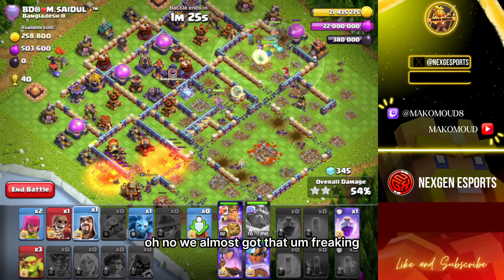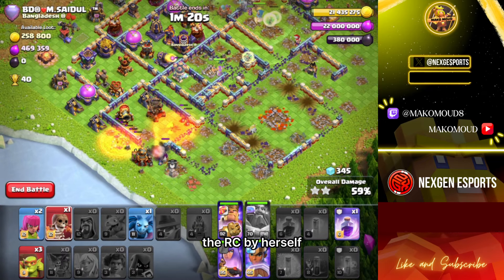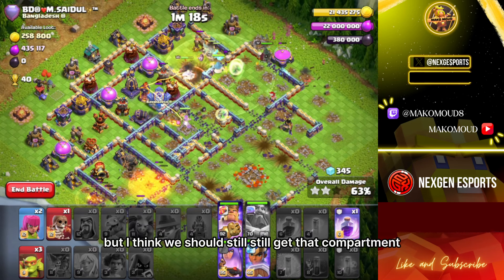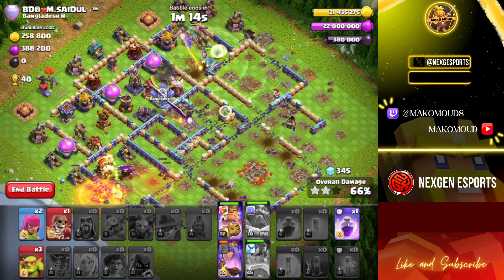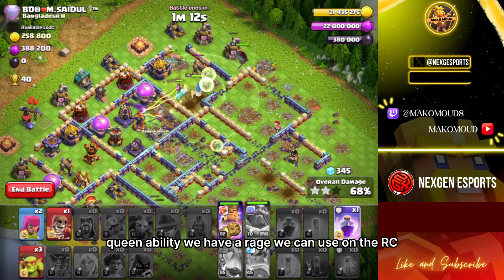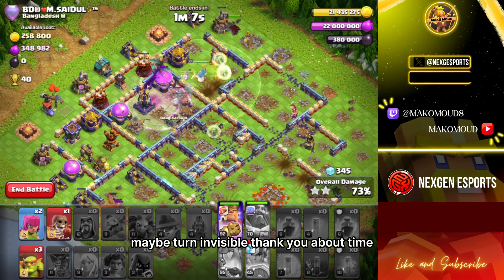Oh no, we almost got that. The RC is by herself but I think we should still get that compartment. Queen ability — we have a rage we can use on the RC, maybe turn invisible.